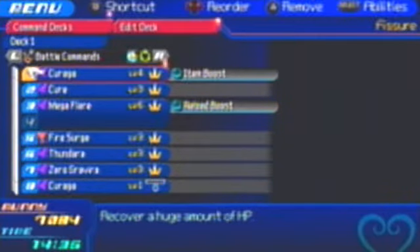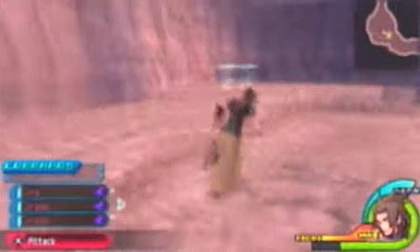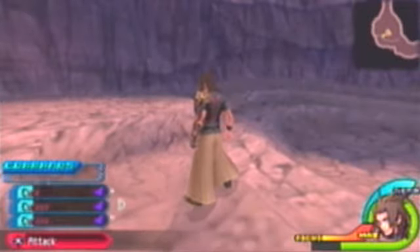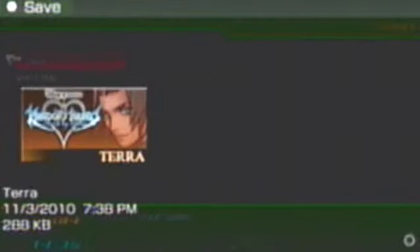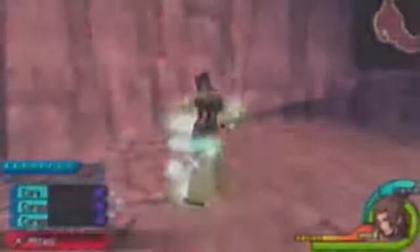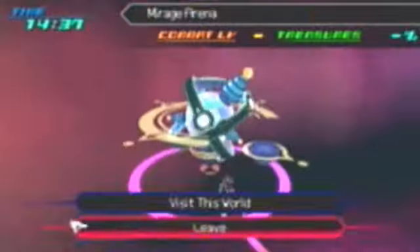Alright, they're all kind of next to each other. Even though they're above and below, these will connect, so you don't really have to worry about it. I've got all three cure spells here. Let's save really quick. This is pretty much going to be a relaxing video. I don't want to start the final fight, so let's go check out the Mirage Arena.